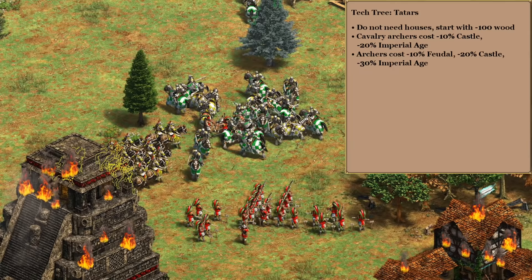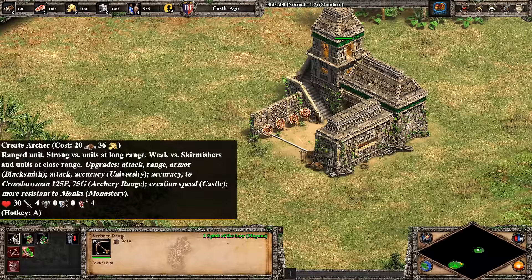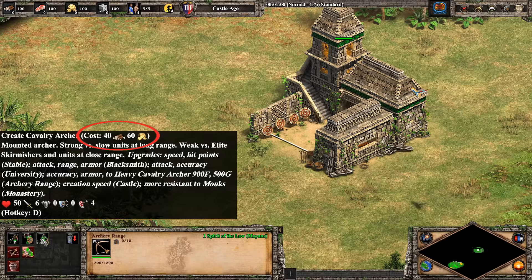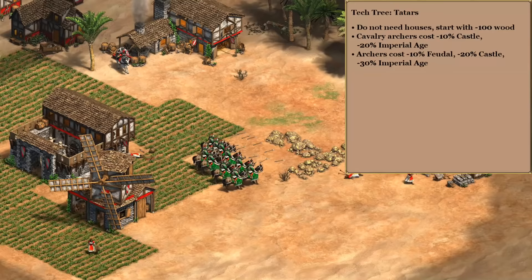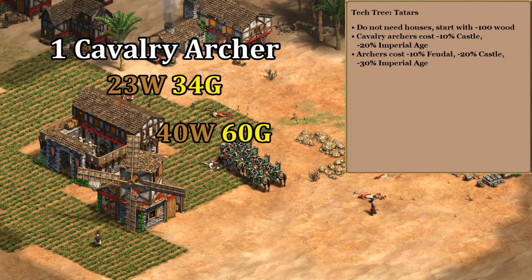For the third bonus I'm going to throw in the Mayans' archer discount. The idea that this would apply to cavalry archers is maybe not in the spirit of the bonus per se, but it doesn't technically specify foot archers. I tested out what happens if you enable cavalry archers in the Mayan tech tree and it didn't apply, so if you think this is cheating then we can replace it with the Portuguese minus 20 gold cost as a bit weaker version. Assuming that we accept this bonus, the cavalry archers' total cost goes down to 29 wood and 44 gold in castle age, and 23 wood and 34 gold in imperial — basically half of their normal cost.